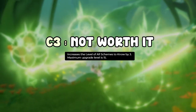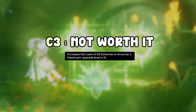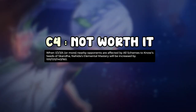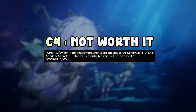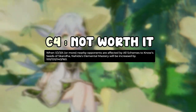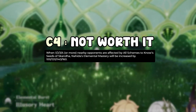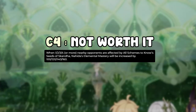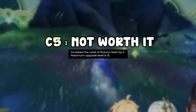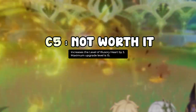C3 increases the level of your elemental skill — more damage, but not really worth it. C4 gives 160 elemental mastery (or 100 if you don't hit four enemies), which makes building Nahida easier, but you can probably get enough elemental mastery without it — so it's kind of 'meh' for the cost. C5 increases elemental burst level, buffing all the burst bonuses, but definitely not worth the cost.